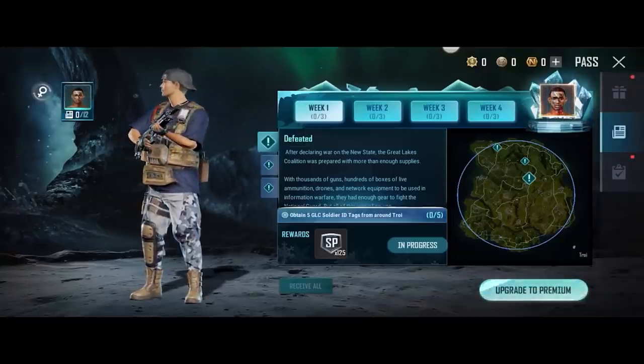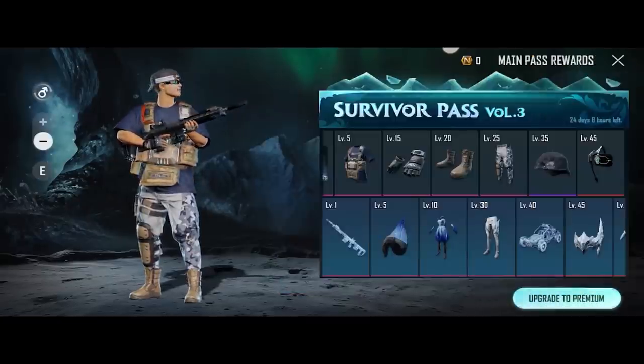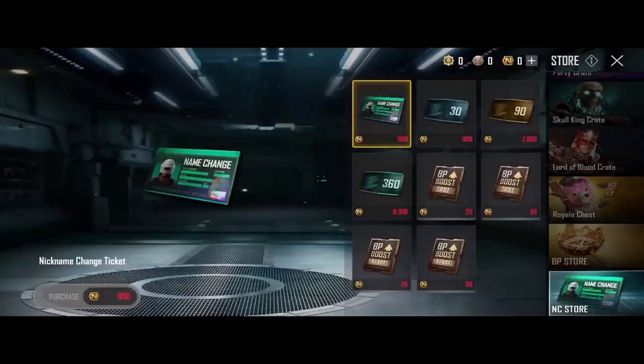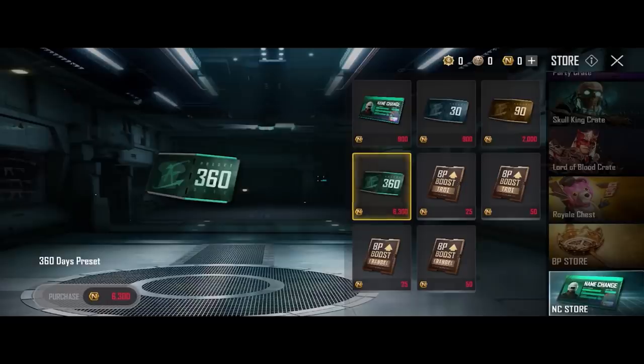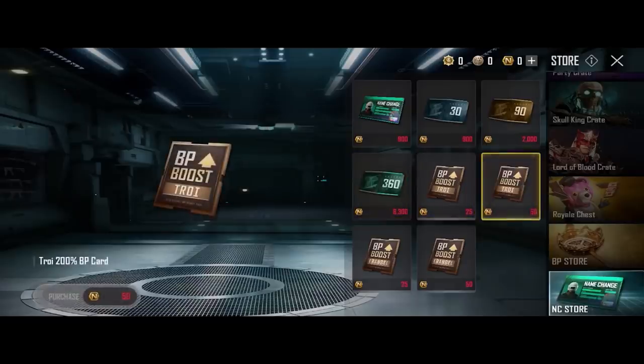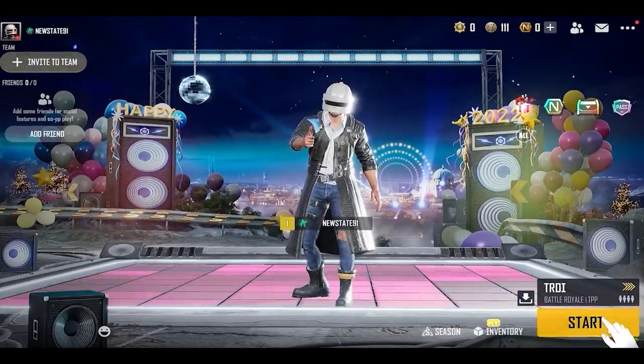Survivor Pass Volume 3 features Ben Brown of the GLC faction. Complete all the story missions to receive Ben Brown's appearance. The NC Store has been added to PUBG New State, where you can purchase items using NC, including a nickname change pass, additional presets for 30, 90, or 360 days, and a dedicated BP card to increase your BP gain for a specific map.